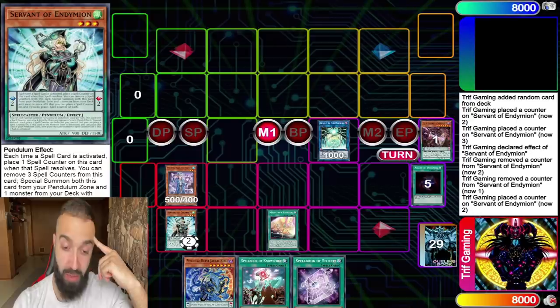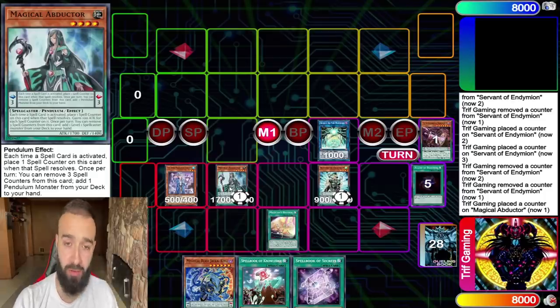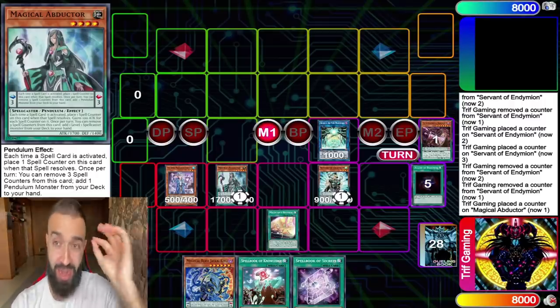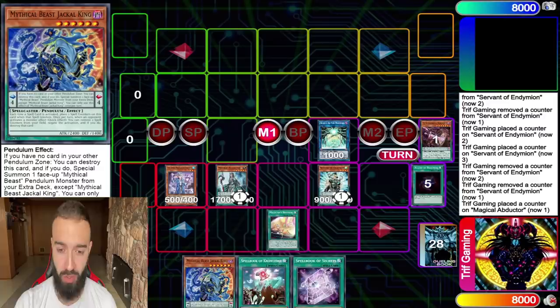This is where you mind-fuck your opponent. If they have a brain, they'll use Nibiru now because they know Jackal's coming. Well, this is where you actually summon up Magical Abductor. And now here's where you utilize the new DramiCord Link, and it's going to blow your mind just how good it actually is and how plus it is. Look at our hand — it's dog shit right now. We don't have scales, we don't have anything.